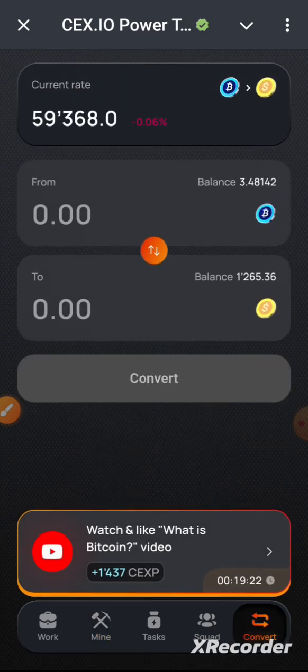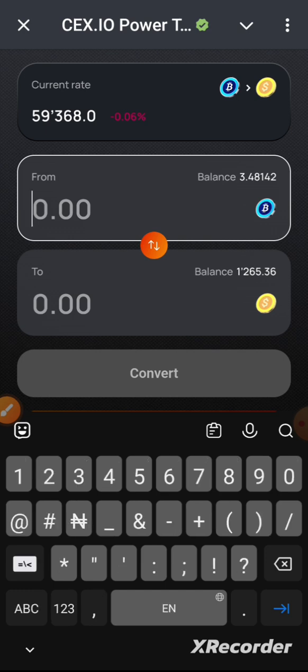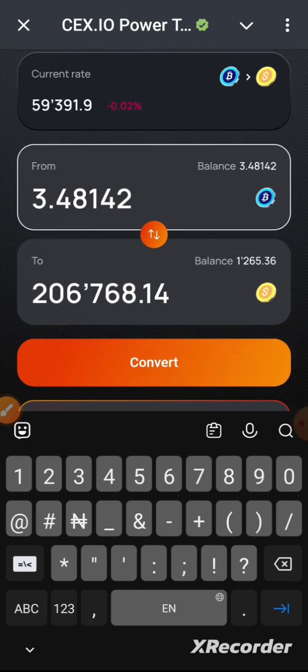At the bottom, click on Convert. At the top you can see the real-time Bitcoin rate, so keep an eye on that. My balance was 3.48, and I want to convert everything to increase my mining power. I'll be spending 3.48142 to get 206,768 orange coins, which I can then use to buy more cards.